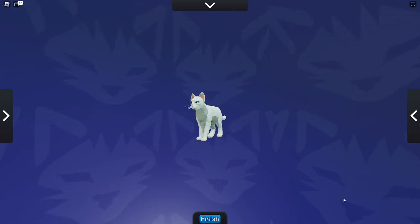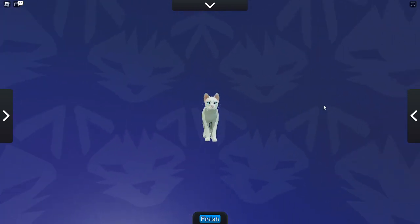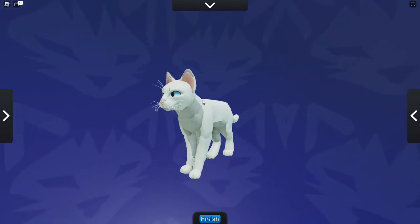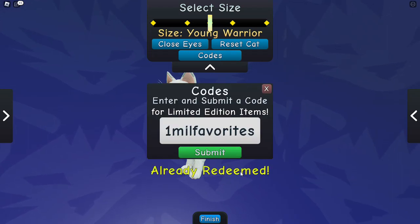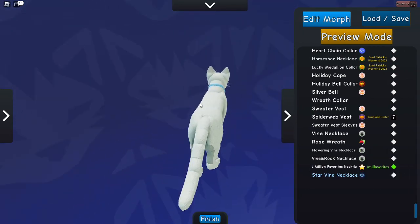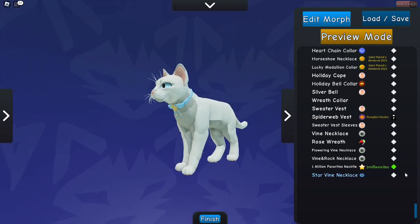Hello everybody and welcome to my YouTube channel again, I am Branch Tuft and today we're in Warrior Cats. There's been a new code added — this is the new code. I already redeemed it and this is what it looks like: it's just a little necktie that has a stall on it.